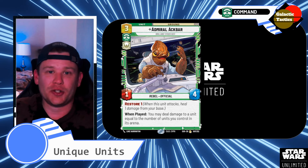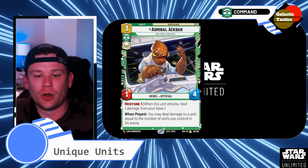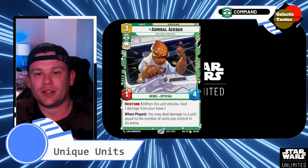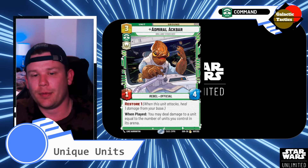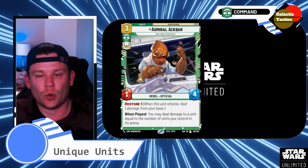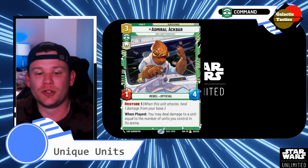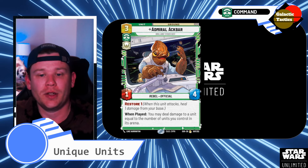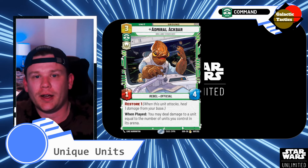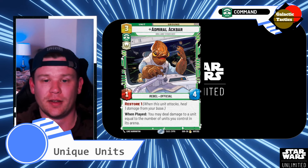Admiral Ackbar — it's not a trap — 3 command and a green, 1-4, Rebel. Restore 1 when this unit attacks, heals 1 damage from your base. Definitely want to have some kind of restore going on as multiplayer can get a little bit longer, and you want to keep up on your base health. And then when played, you may deal damage to a unit equal to the number of units you control in this arena. So if you have a nice little spread board, do some damage — a little spot removal. Play Admiral Ackbar, come in, swap him, and then defeat a unit as he comes in, hopefully.